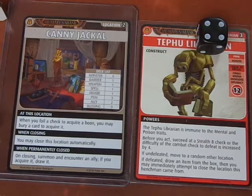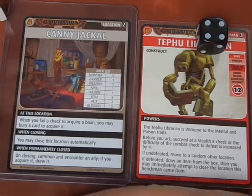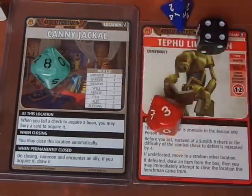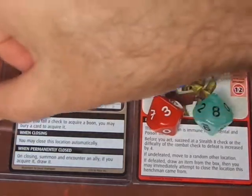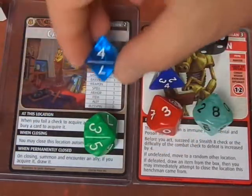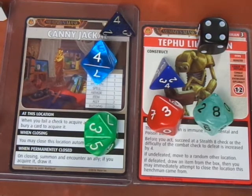We're going to use a Blessing of Phrasma which allows us to roll an additional 2D10. We also add 6 to our roll. So we rolled 3, 7, 15, 18, 22, 26, and 6 — that's 32. Okay, more than enough, well over 16.